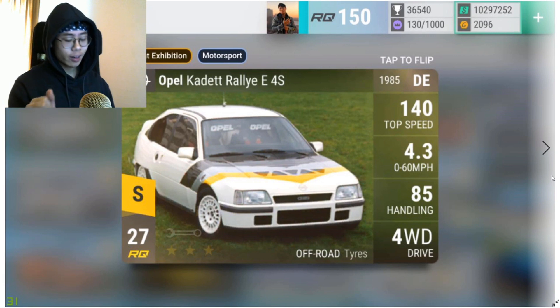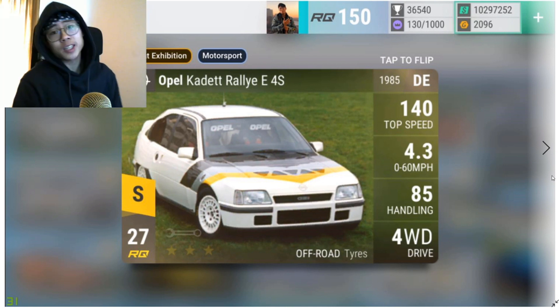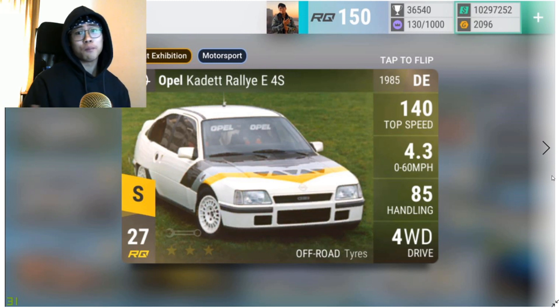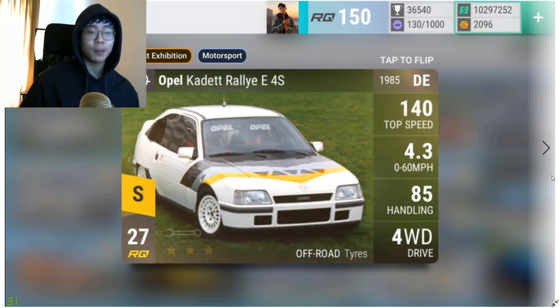Now moving on to the legendaries. In terms of epics, I'd say half are good and half are bad, but realistically you're most likely going to get an ultra rare, and most of the ultra rares are amazing. For legendaries, there are 13 in total: four are RQ27 at 31%, four are RQ28 at 31%, five are RQ29 at 38%, and zero are RQ30 — that's one of the only bad things about this pack.